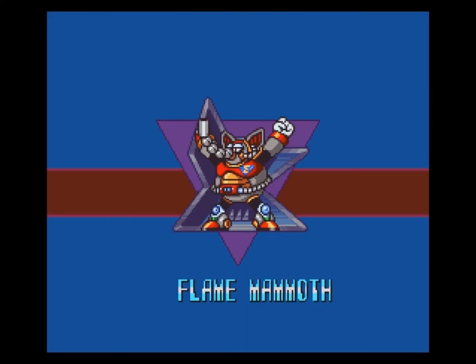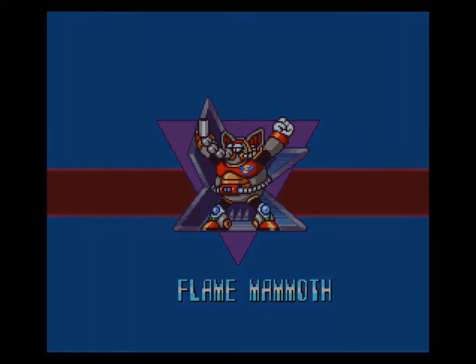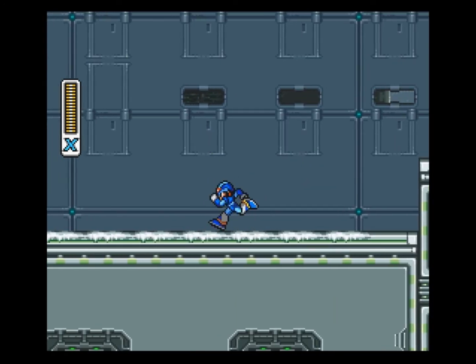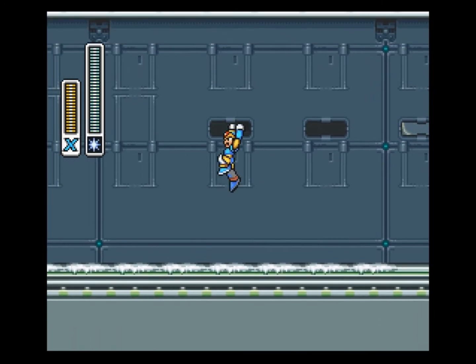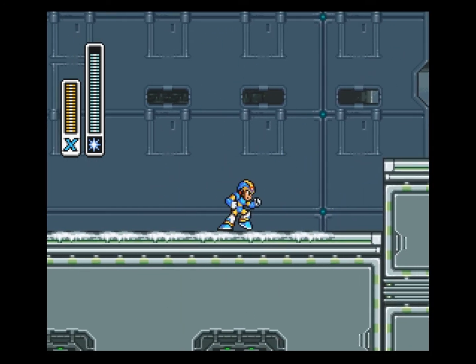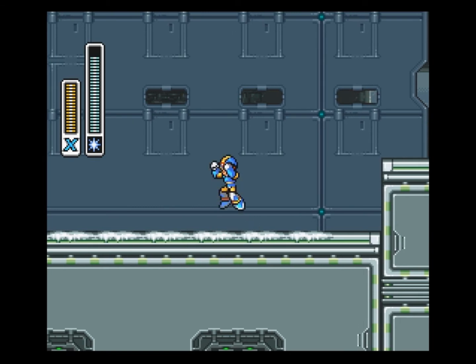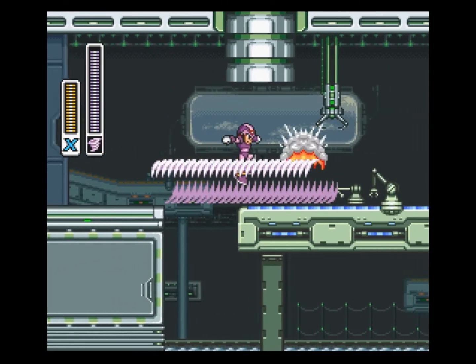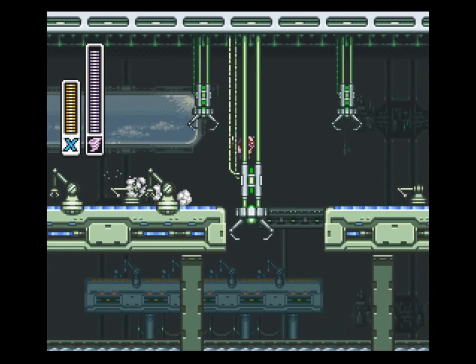Now I am recalling that I didn't actually take the chance to show off either of the weapons that we got. So, Chill Penguin — we got Shotgun Ice, which scatters into five different shots if it hits a wall. That is pretty cool. And then this one, which I actually am going to be using, is kind of cool.